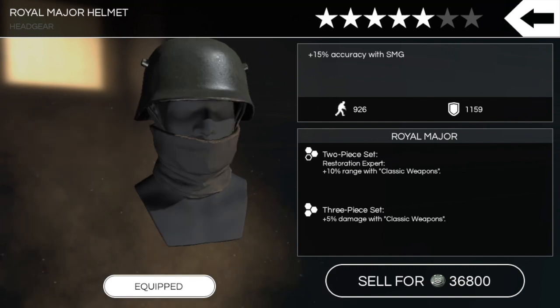Portability is 926 — not terrible — but defense is 1159, which feels a little low. I pretty much only wear six-star gear so I don't have a great frame of reference for five-star defense. The two-piece set bonus is plus 10 range on the five-star gear, which might go to plus 15 on six-star. The three-piece set bonus is plus 5% damage with classic weapons — those six weapons I just showed you. On six-star it might be plus 7% or maybe plus 10% damage, we'll have to see.